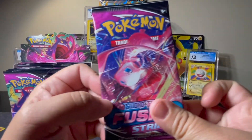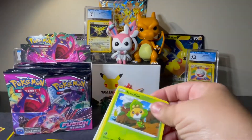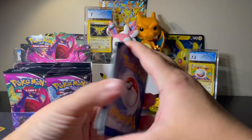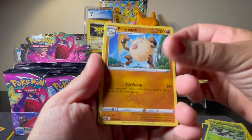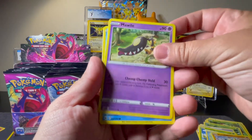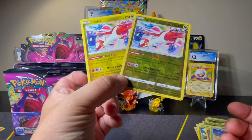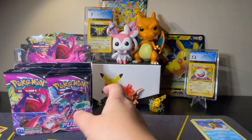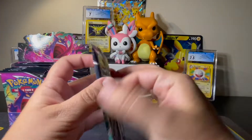Alright, Mew pack. We've got Darkness, Snorlax, Primeape, Schoolboy, Sewaddle, Panpour, Nakahita, Mawile, Staryu, Latios Reverse, and Latios Regular. I do like Dragon types, so those are kind of cool. Next pack, Genesect.